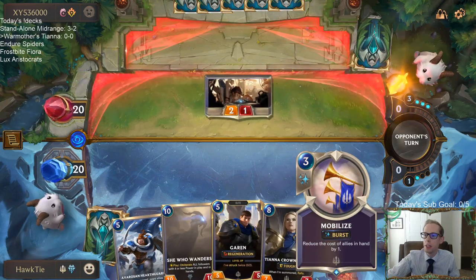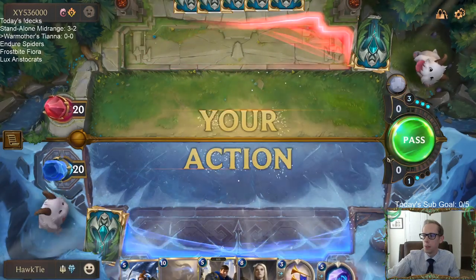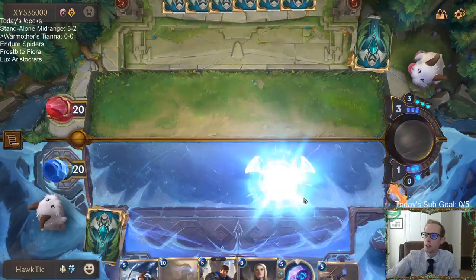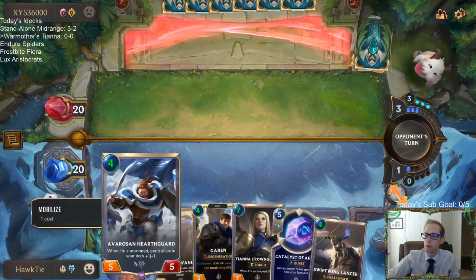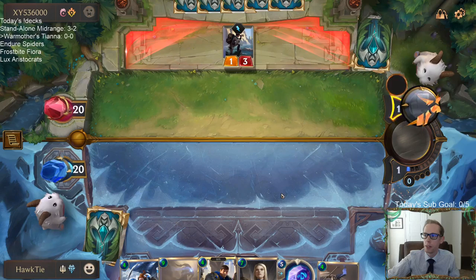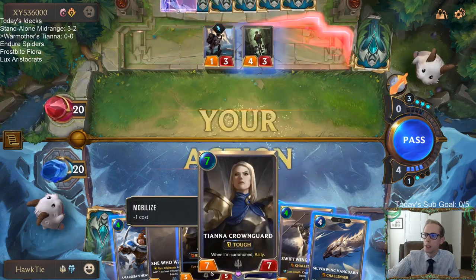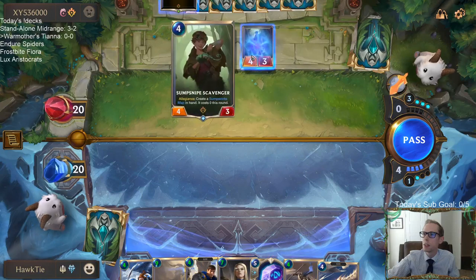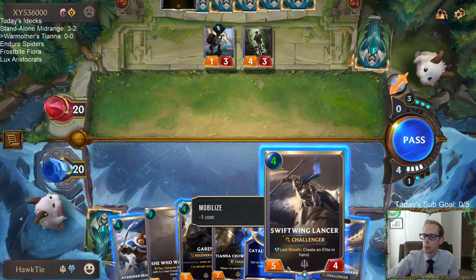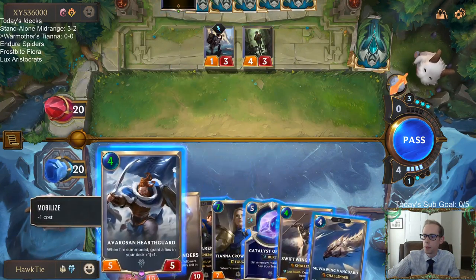I could have played Mobilize right here, but I feel like playing it on turn three is okay, because then on turn four we'll be able to go Hearthguard or Garen. I want to give myself more opportunity to draw some expensive units for that. Obviously now I want to play Catalyst, but I don't think we're supposed to — I think we're supposed to just drop these things. They're going to let that thing be elusive. Hearthguard or Garen?